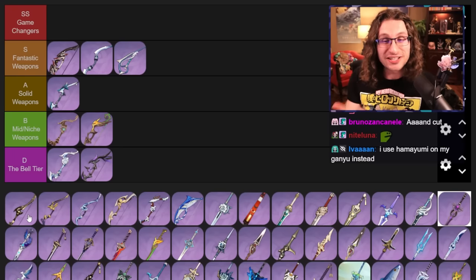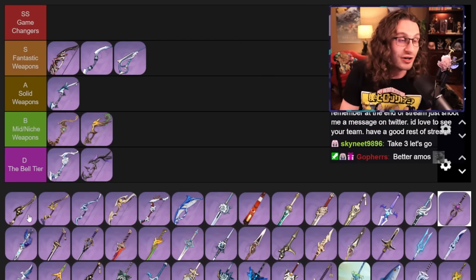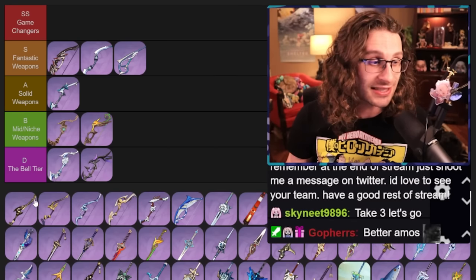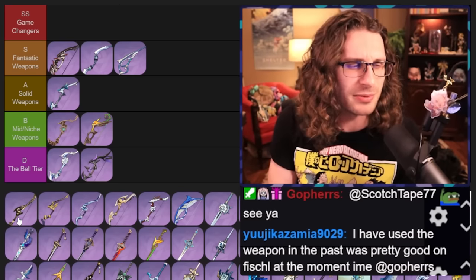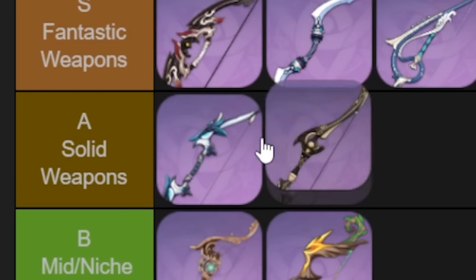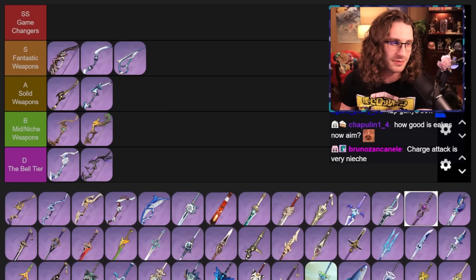Prototype Crescent — this is the best charge attack weapon for Tainari and Ganyu in terms of four-star only, free-to-play friendly options. It's kind of hard to play; you do need to make sure you hit weak points, that's how it gets its really good bonus. The charge attack weapons aren't that great overall — five-stars outclass them hard — but this is a very good weapon for Tainari and Ganyu. Hamayumi is like the worst Prototype Crescent in my opinion; there's a lot of charge attack bows and this one's better than King Squire, but it's okay.